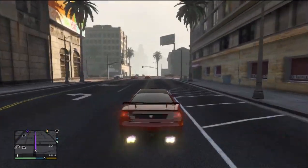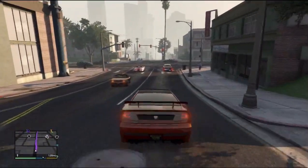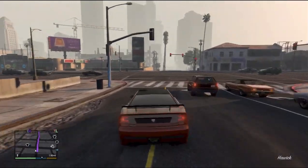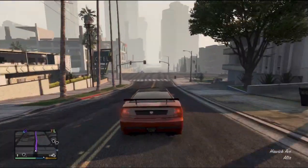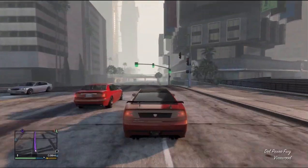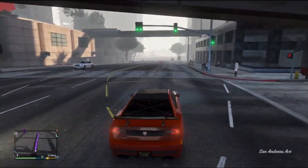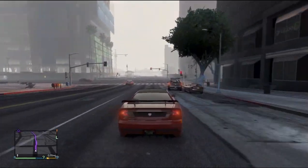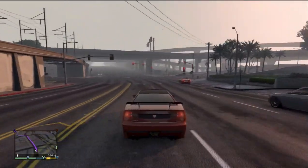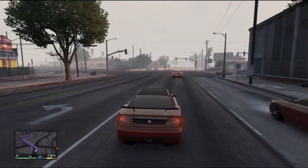Nothing much else to say other than enjoy this video. It's possibly the fastest car in the game, and I also think it's battery powered — I only had a glimpse at it. A way you may have seen it: if you got a message or notification on your phone saying your Social Club items have been added, then that means you've got it. If you haven't noticed it, as long as you've linked your account before you start the game, you will get it at some point. I think I got it about an hour in after doing a few missions.